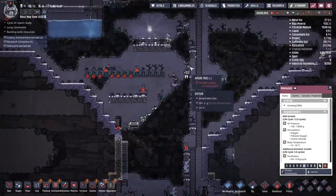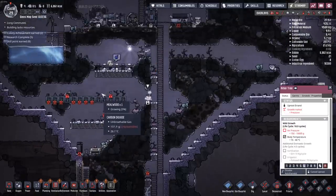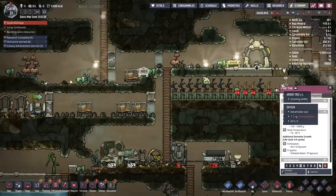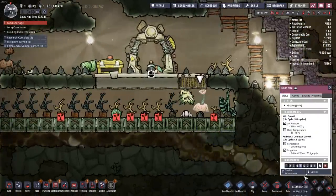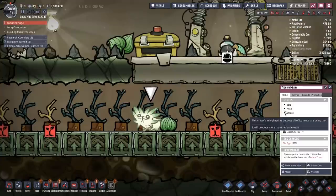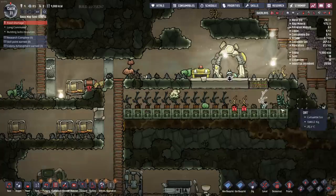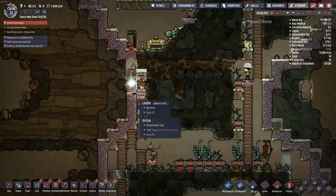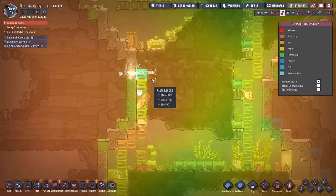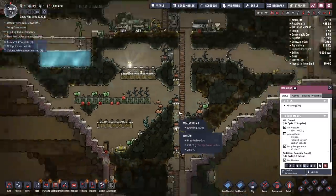It got a little difficult there with the temperature. I put the farm down over there and it was just too hot — lost a couple of cycles because of that. Up here the pressure's not all that great. Why is there an arbor tree growing down here? Pips, what did you do? I'm going to name you Troublemaker because you keep planting stuff where it doesn't belong. Finally digging this stuff up so I can plant up that insulated tile area. Some meal lice to harvest right there — I think our food problem is behind us.